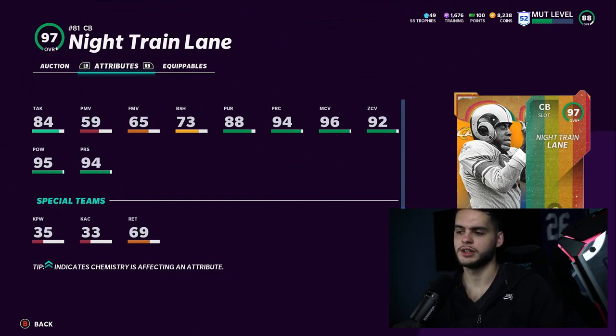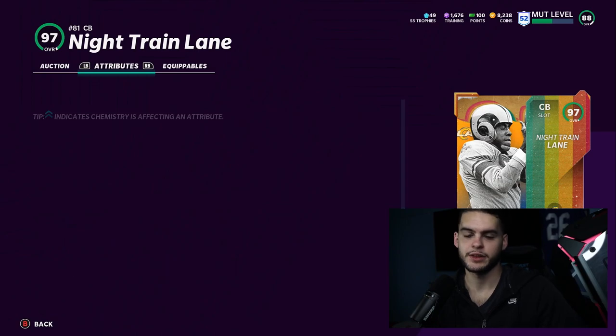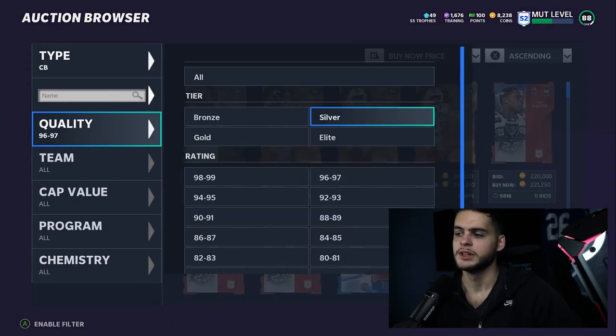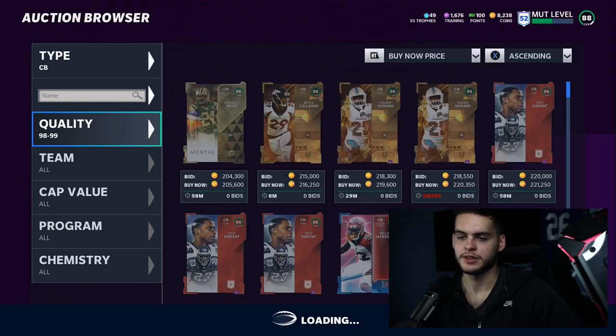Typically in a nickel set the run can kill you, but when you have Night Train Lane on the field you can set the nickel if you have the right safeties in the box and a physical corner on the other side — like a Darius Slay. You essentially have linebackers and safeties on the field. If you have a bunch of Deion-types, they get bodied too easily in the run game, which becomes a liability.